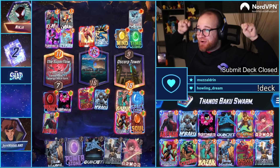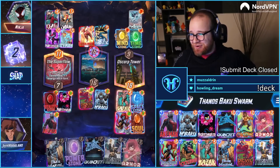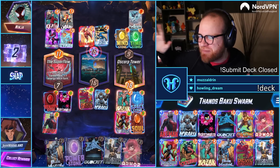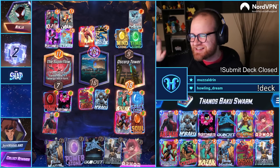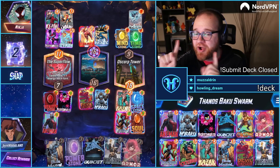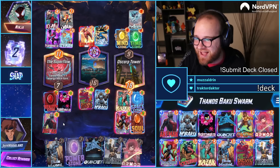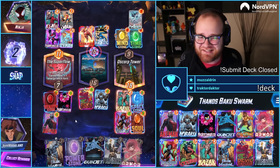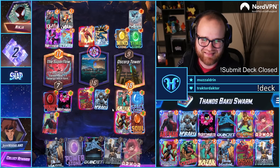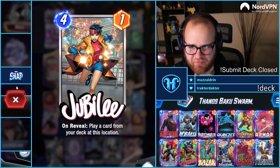Mr. Baku does it again! Mr. Baku's got our back. Everybody laughs at Mr. Baku until he shows up to save the day — and Mr. Baku had a 100% win rate there, winning center and left. Let's go! Yeah, weird collection of things for the opponent — maybe they're boosting, I don't know.